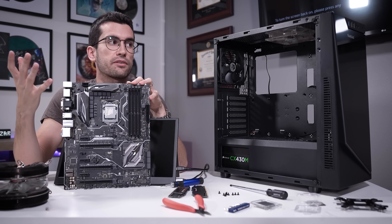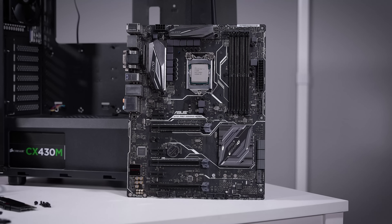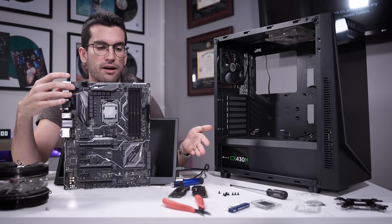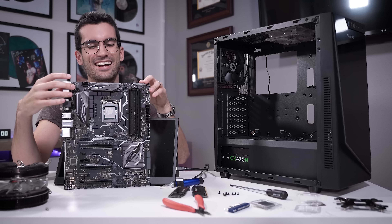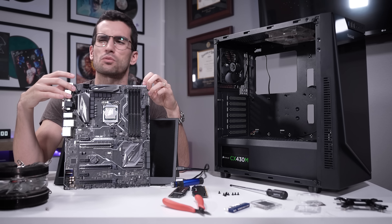Sometimes a standoff or two could cause issues, but the symptom we're seeing isn't indicative of a short — a short usually causes a quick power-on and off or the system refusing to power on at all. In this case the system looks like it wants to POST but keeps getting hung up on the same hardware check around the DRAM. We've tested everything else, cleared the CMOS, can't even update the BIOS because we can't POST, and there's no BIOS flashback on this older board. The power supply is fine, the RAM is fine. It looks like a dead board. We've ordered a replacement Z170 motherboard on eBay, slightly better than his current ASUS board. It'll unfortunately take a few days to arrive.